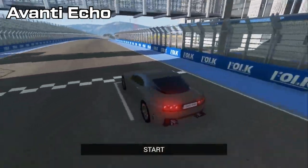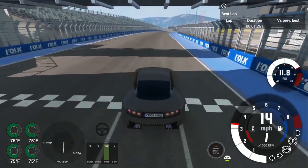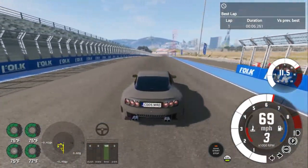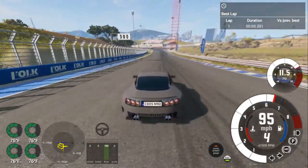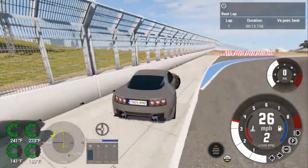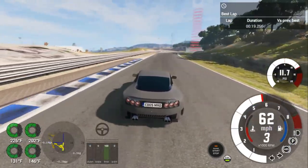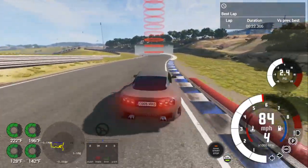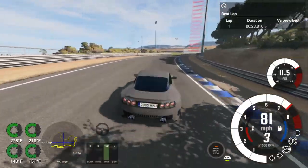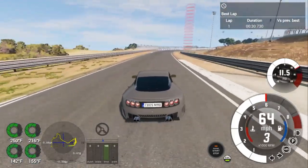Alright, we are here with the Echo, which is our second car, so let's see how this performs on the track. Brake early — this one has a bit better brakes than the previous car. I could actually afford myself a bit more leeway there. I like the sound of it though, it's kind of menacing. It fits in a JoJo meme. It actually corners better as well — it feels more stable, more grippy.